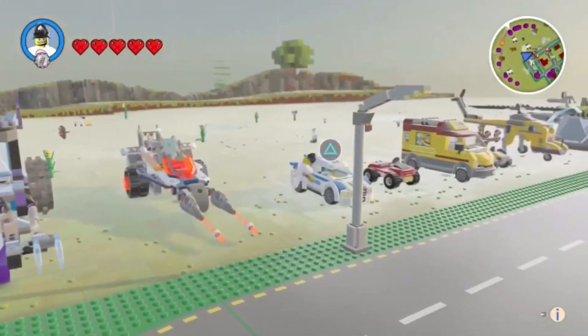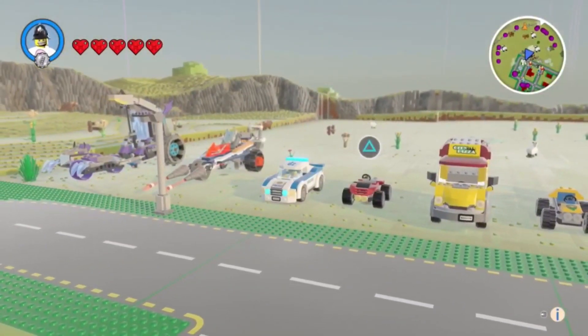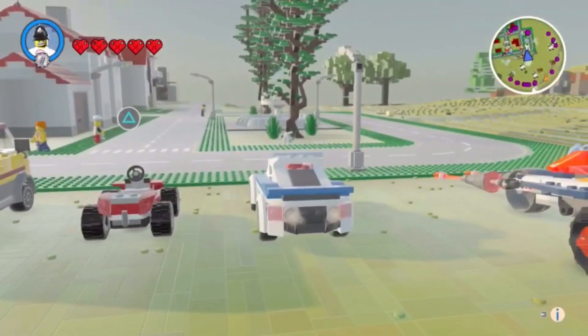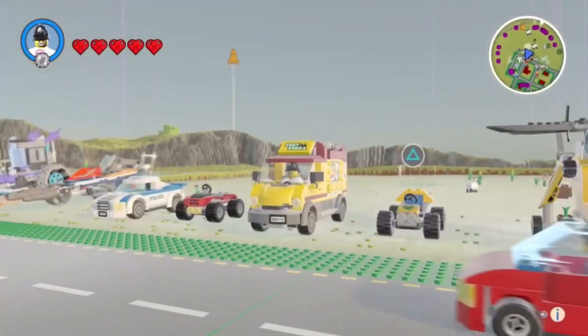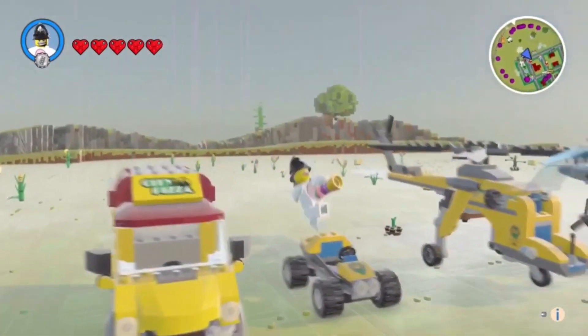I've got a police car that's pretty similar to the other one. It's a bit different on the back. So that's another one. And then you've got a little buggy, and there's a getaway car. And then you've got a pizza van — you can't get any pizzas out of it, but yeah, that's pretty cool.